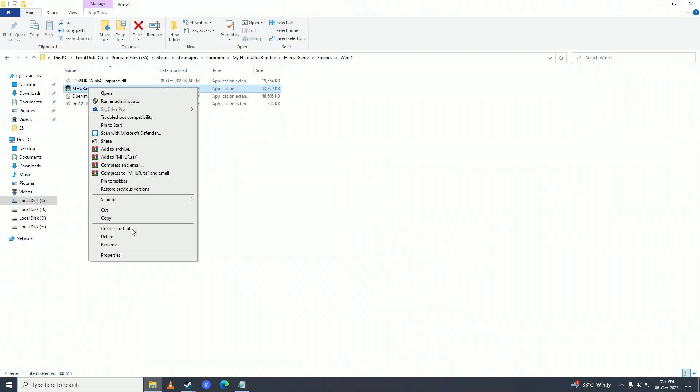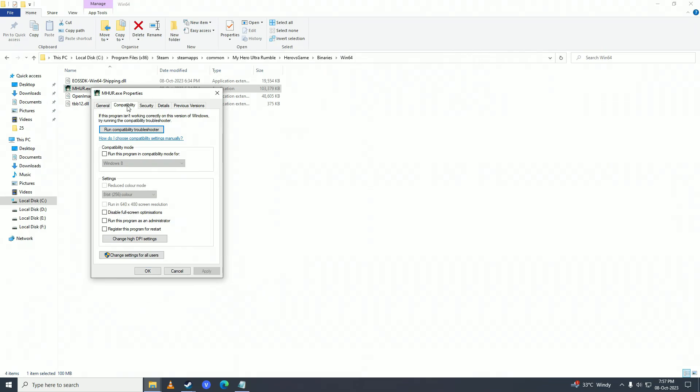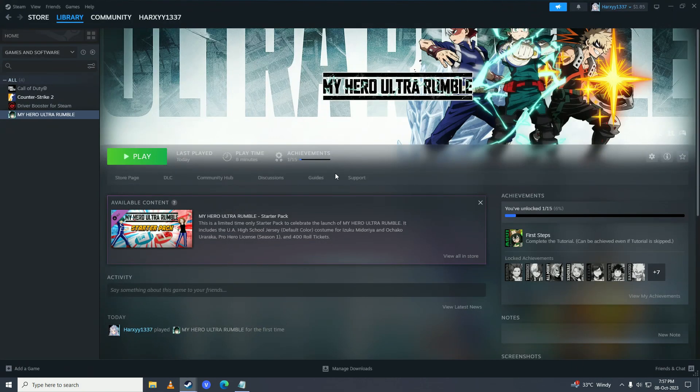If that still doesn't fix your issue, you can try to run the game in compatibility mode. Right-click on your game, go into Properties, go into the Compatibility tab, click 'Run this program in compatibility mode' and set it to Windows 7. Click 'Disable full screen optimizations', run this program as an administrator, and click OK, then launch the game and see if that fixes your issue.